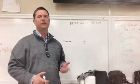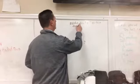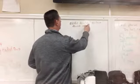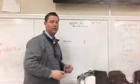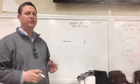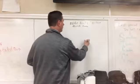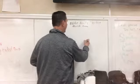The first route we're going to talk about is the zero route, also called the hitch. This is part of our quick game, and this should be a very fast pass by the quarterback. When we run the zero route, the hitch, we want to start off like we do all of our routes — pushing straight at the cornerback.